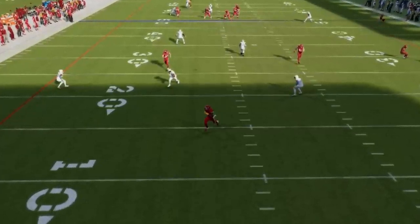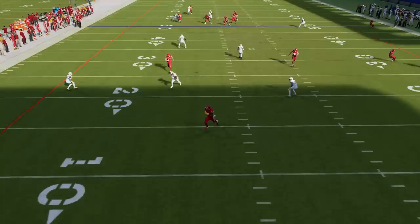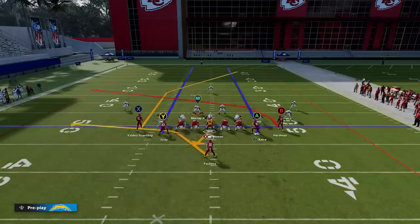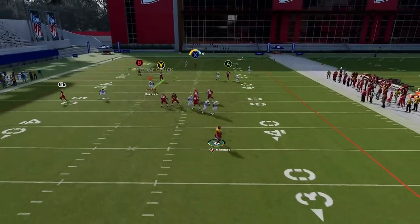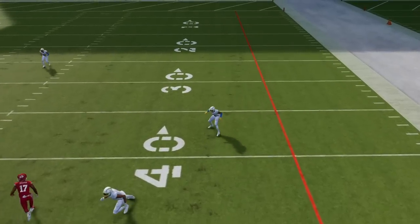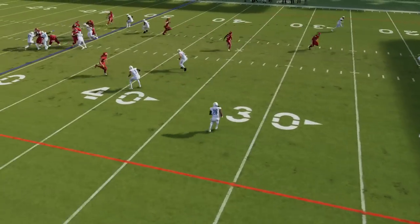In the replay you can see how the safety just stops and bails on the post route, choosing to cover a much lower route instead, and the strong safety doesn't react until the ball is already in the air. This also works against Cover 3, as the same delay fade holds the outside cornerback the same way, letting the post route get over the top. Watching the replay, you can see the same indecisiveness from the outside cornerback as he doesn't know which route is his priority to cover.